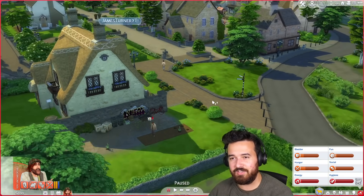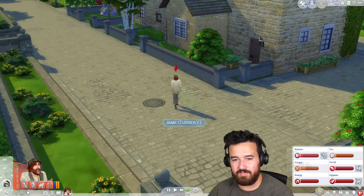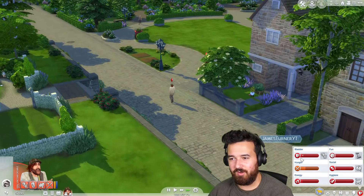Am I actually going to die? We can't die in episode two of Rags to Riches! Let's try use the bathroom. I think I might actually pass out from energy before I can use the bathroom. Yeah, we've passed out. That's okay, we'll try again. I'm waddling.